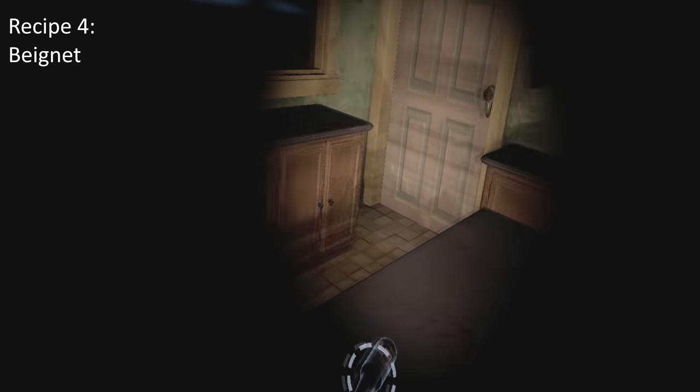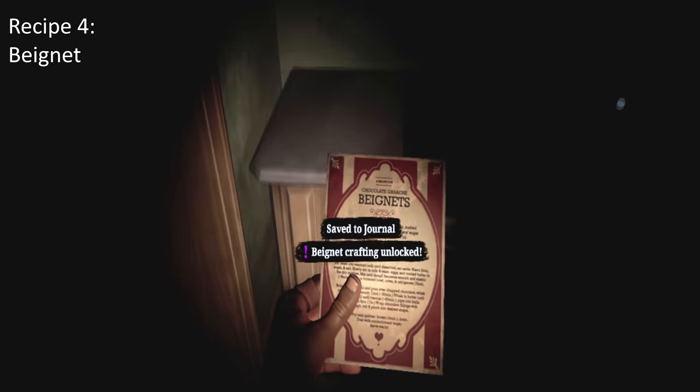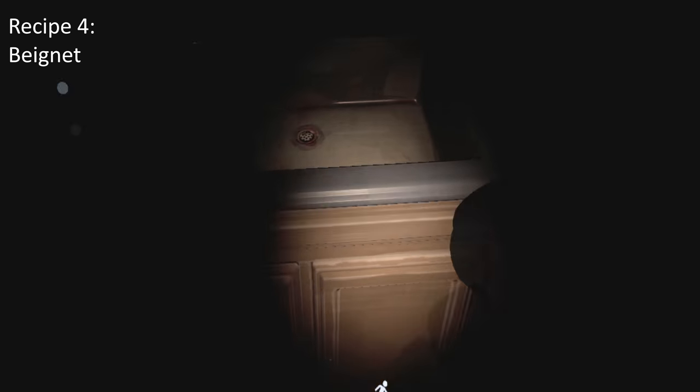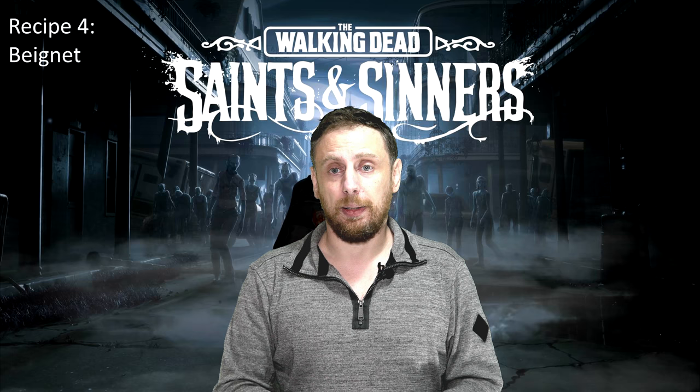At this point you're going to be going to the graveyard to talk to May. When you finish talking to May, there is an orange building down the road. Inside this orange building it has a kitchen, and when you're inside the kitchen, near the oven to the left on the floor, is a Bayonet. This is another piece of food and another crafting material.